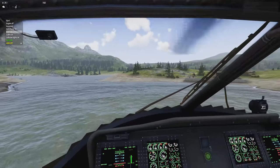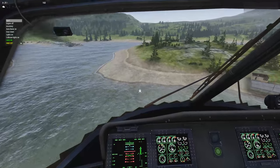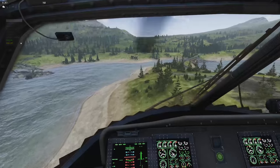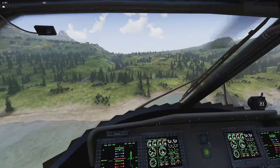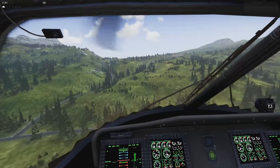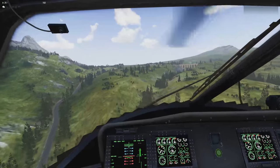Pulling the gear up and getting some speed going. I pull the collective all the way up and push the nose down — think of the rotor as a big disc on top of the helicopter, and you're tilting it forward to pull through the air. Now I'm up to 100 knots. That's pretty good.